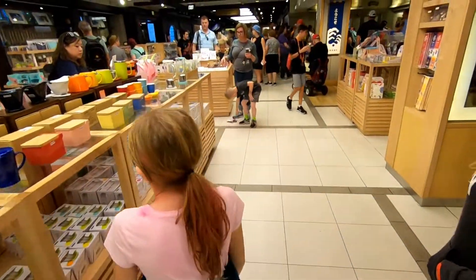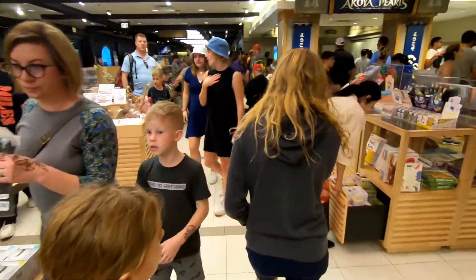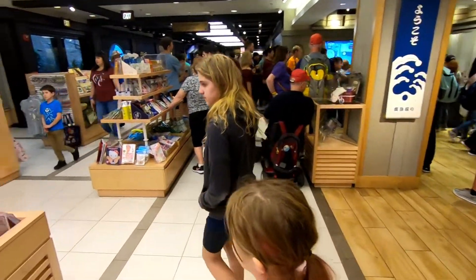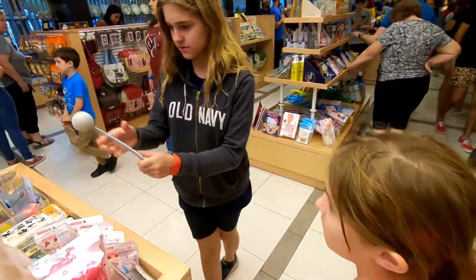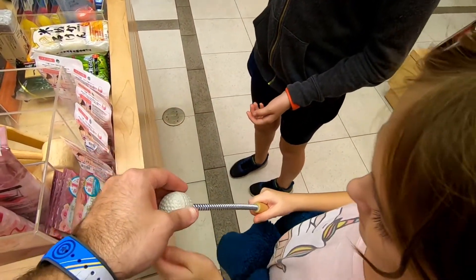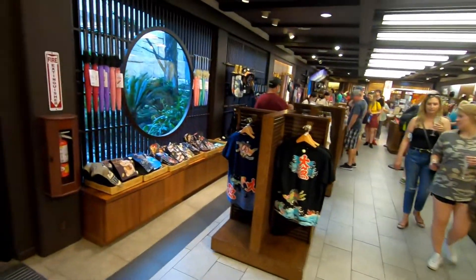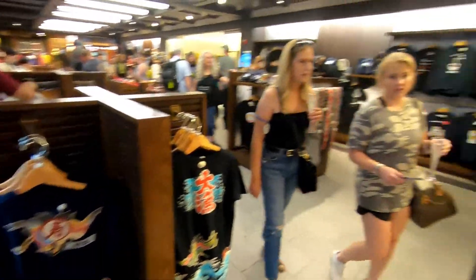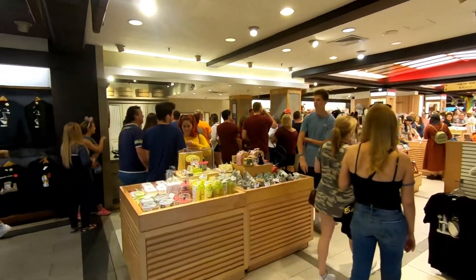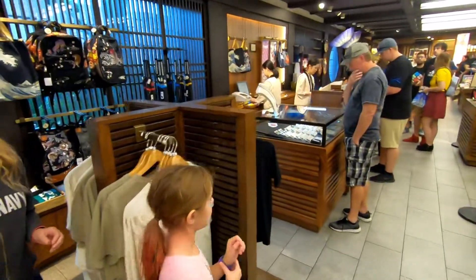Where do you want to go, what do you want to do? She wants to go to the very back, so we're getting away from the pop culture side and heading to the back where the more traditional items are. What is that? I don't even know — that's a golf ball on a spring. Who knows — it looks disgusting. Okay, so we're back more in the traditional section. That pop culture area back there is called Tokyo Pop.